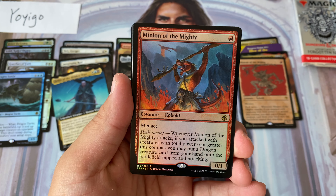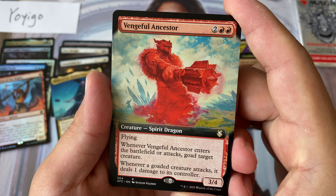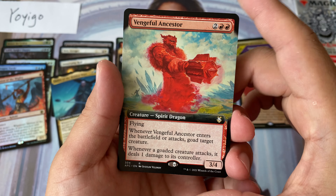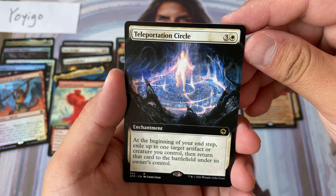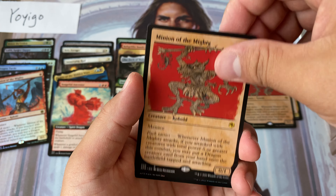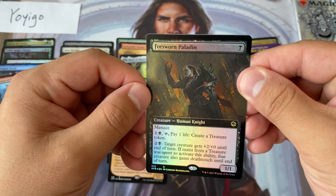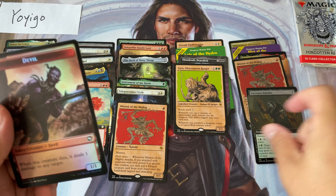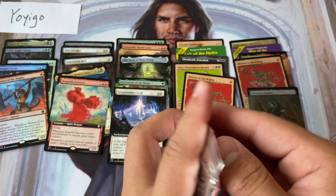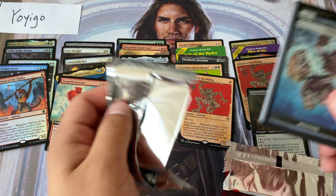We have Minion of the Mighty again — repeat. Vengeful Ancestor, my first time seeing this — this is a spirit dragon, interesting. I think the fact that it's a four-mana dragon already makes it kind of playable. Teleportation Circle, Manticore, the Moon Dancer, Minion of the Mighty — that's a hat trick, three of them. And a foil extended art Forsworn Paladin. Of course we have the devil token, a little different from what we saw in War of the Spark.